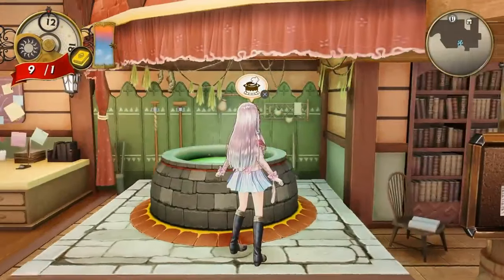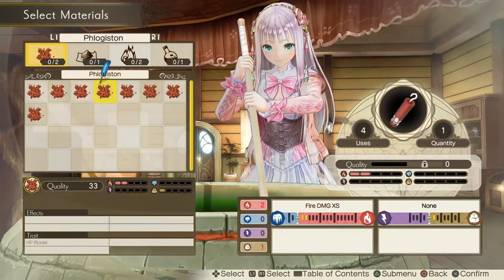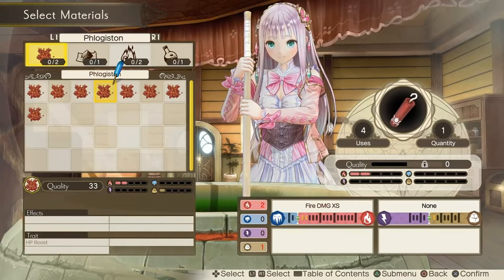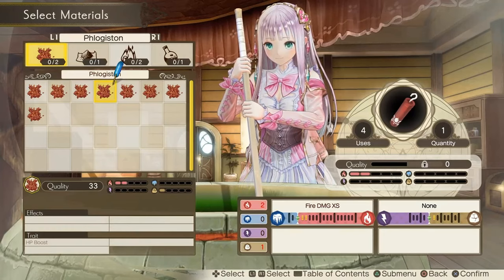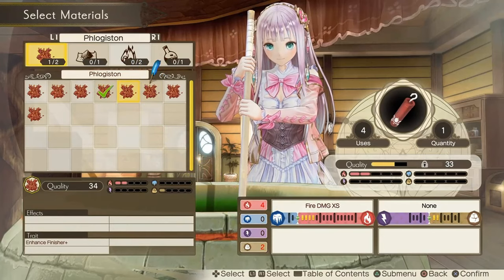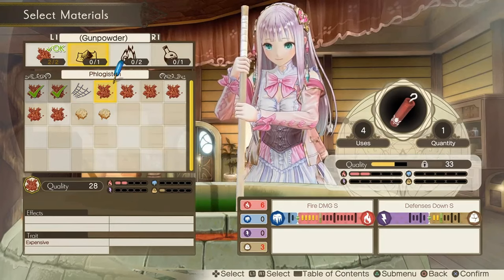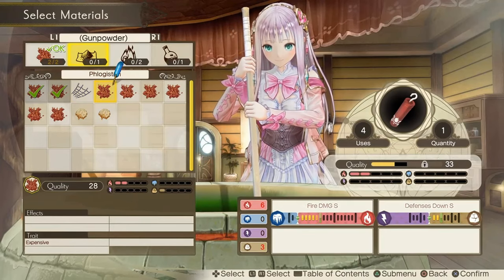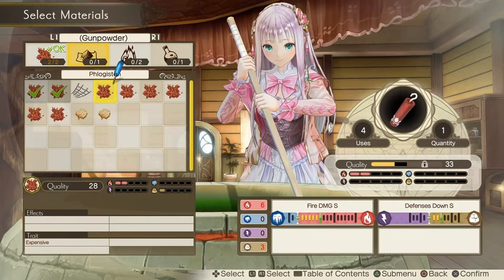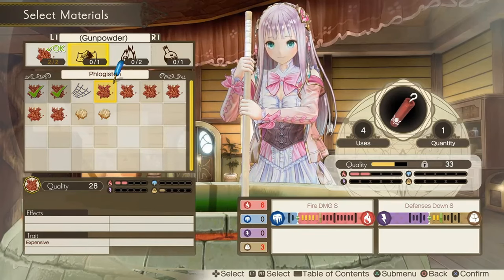The second way is actually the effects. When you synthesize an item, you have these bars on the bottom right that show you that if you add enough fire elements to this item, you can unlock a new effect. For example, I can get fire damage S if I have enough fire. Those are the effects. They are optional — technically your item might not have any, but ideally you want to get the highest possible things.